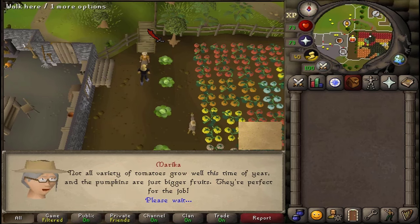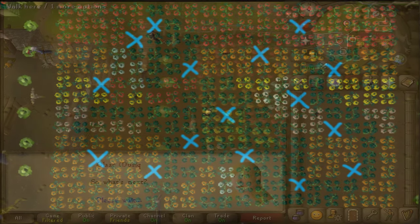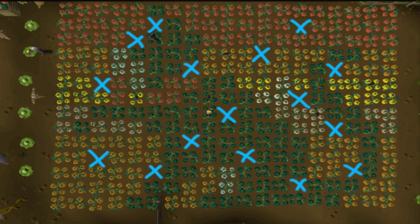Next, we will need to harvest 16 pumpkins that do not match the given picture map. The colors of the pumpkins that we need to harvest are random for everyone, but the location is not.